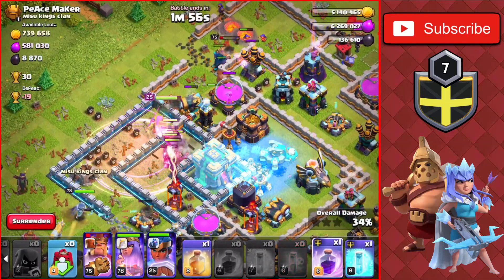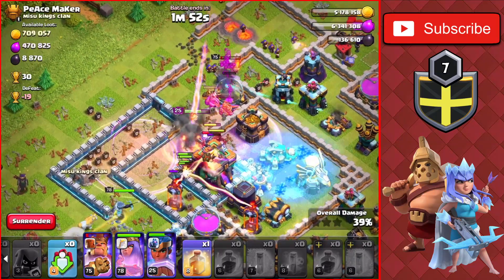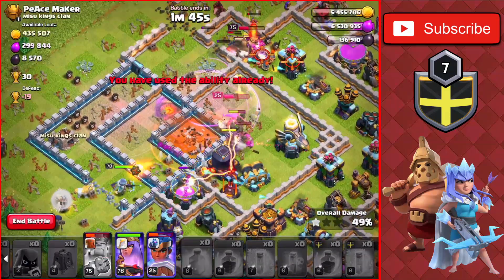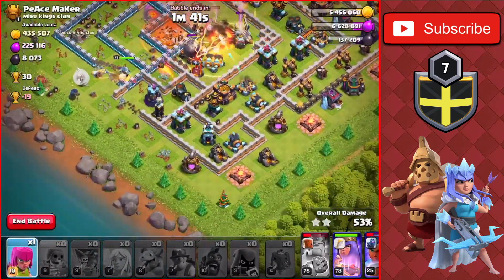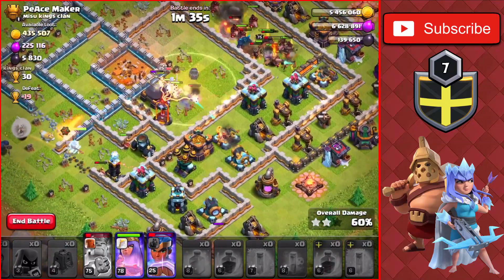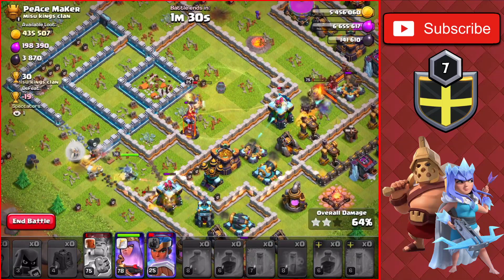We drop another Freeze Spell on the other Scattershot, then Rage and use the last Freeze on the right side, taking down the Town Hall for the first star. We drop one more Heal in the core and take out the Eagle for the second star. The Royal Champ's ability is still up and the Clan Castle Hogs come out — we're getting close to the three-star at 61%.